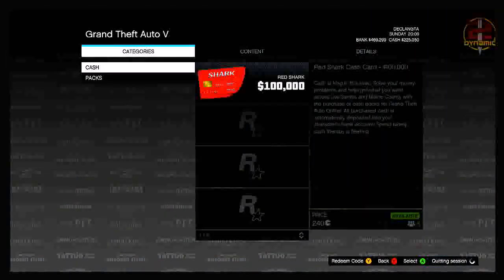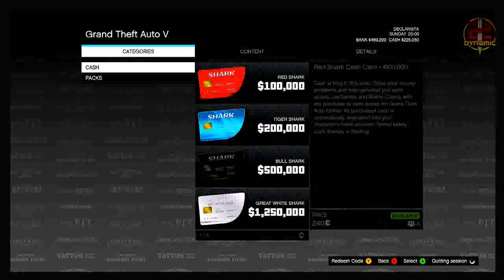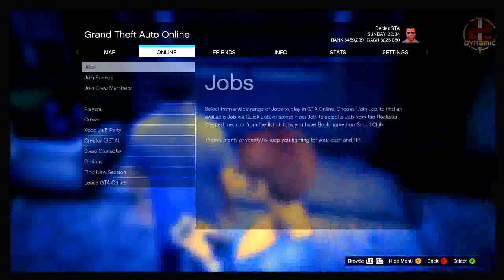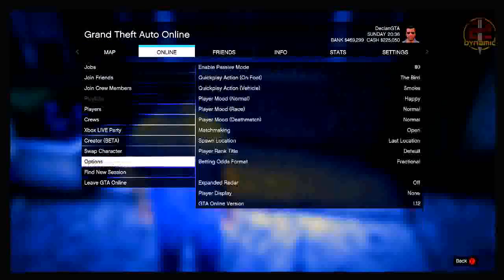From here it should spawn you back up into the clouds and then into the game store. Once you're in the game store, simply quit. It should then spawn you back down into an online session, but this time you will be frozen in online as Michael from single player — you will not be able to move. Once you are frozen, press Start, go across to online, and simply join the creator mode.